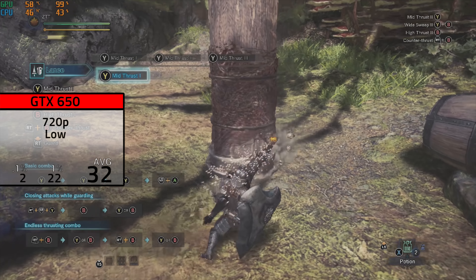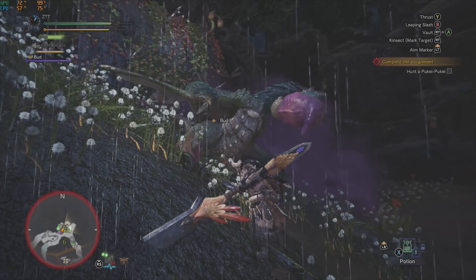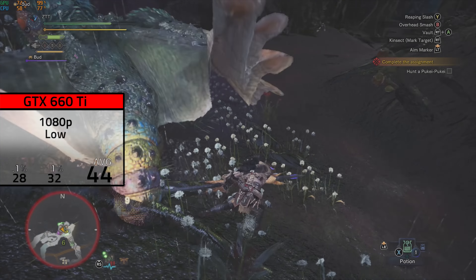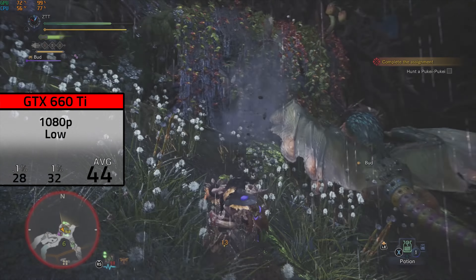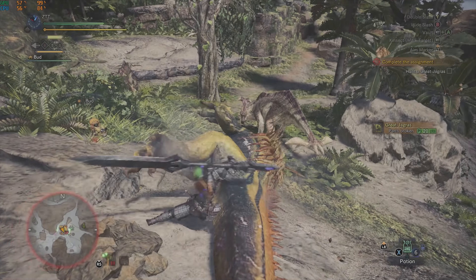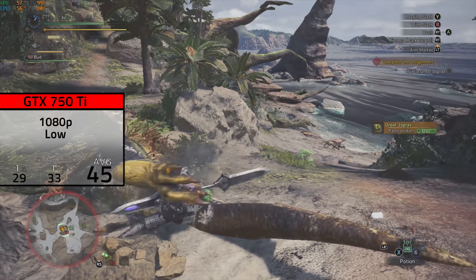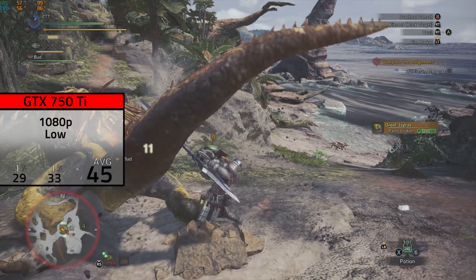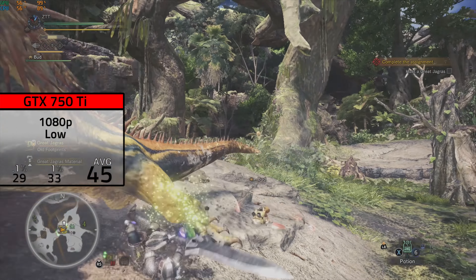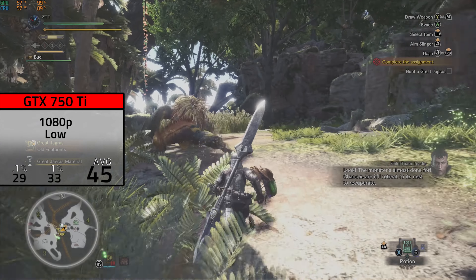Next up was the GTX 660 Ti — still working on a dedicated video on this one — and at 1080p low settings it averaged a very smooth 44 FPS. Its rival, the GTX 750 Ti, was up next, and also at 1080p low settings it averaged one more at 45 FPS. The results were almost identical between these two cards, and both played the game very smoothly despite being under the 60 FPS mark.